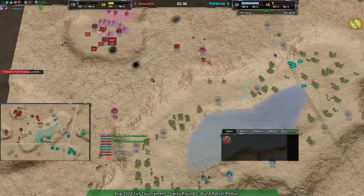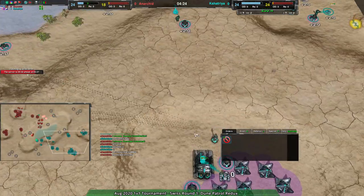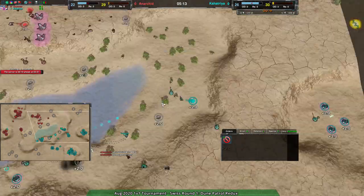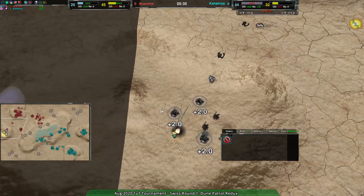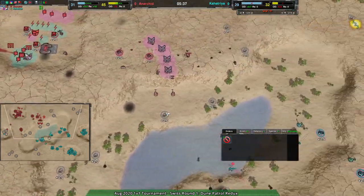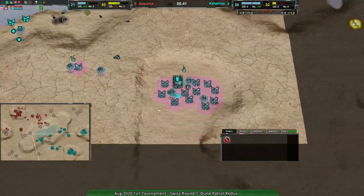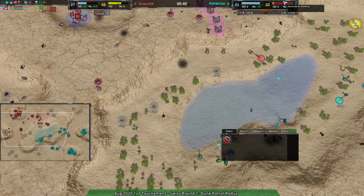We are seeing more hovercraft — hovercraft versus cloaky — more what I expected. Kashatria raiding out Anarchy over the western side, Anarchy expanding more securely over to the north wall. Kashatria getting a very healthy expansion over to the east and west.